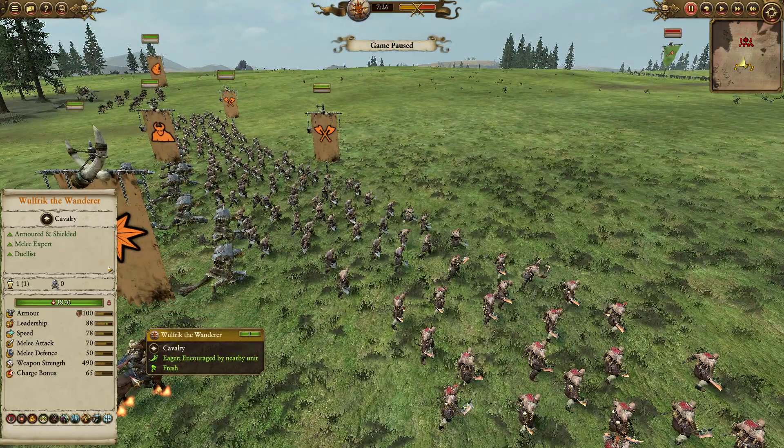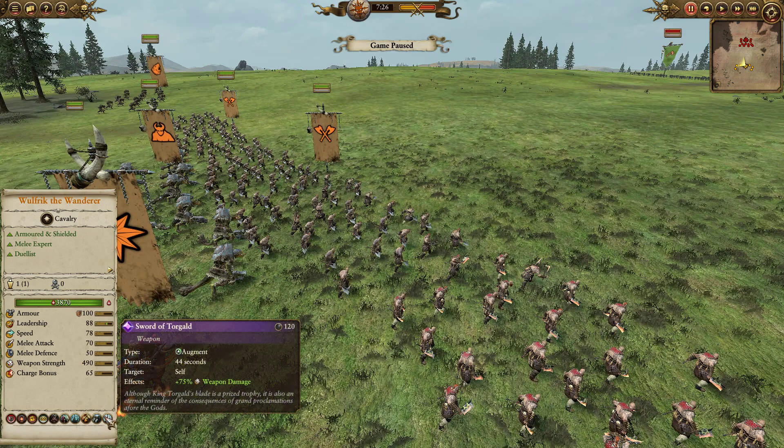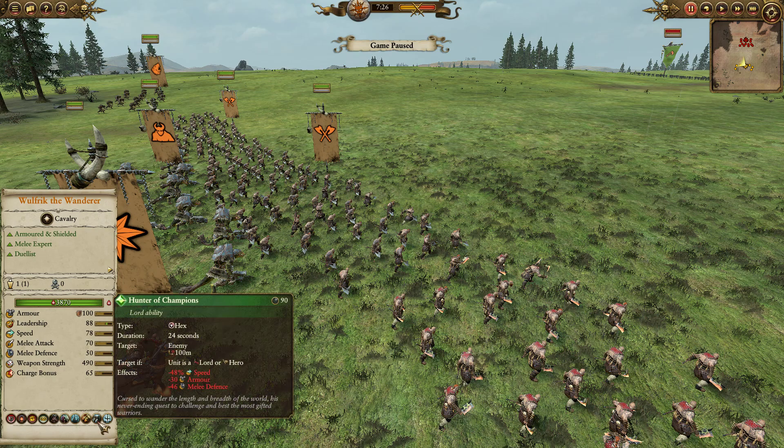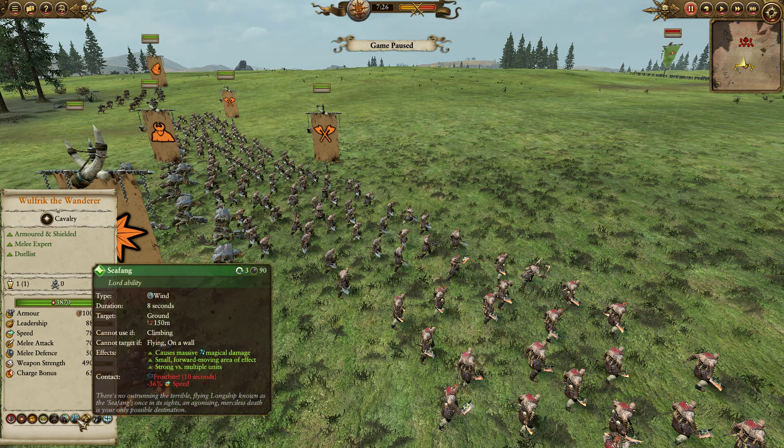My lord is Wolfric, who's just generally competitive. I did bring the Sword of Torquard, which I think is a solid self-buff. I did bring Fight or Die, of course, and Hunter of Champions, because that's really one of his key selling points. Seafang, which I think is good against the Greenskins — especially if they don't pay attention, it can melt through a lot of their squishy units, their shooting, and do immense work.